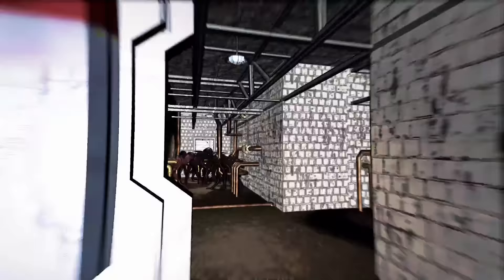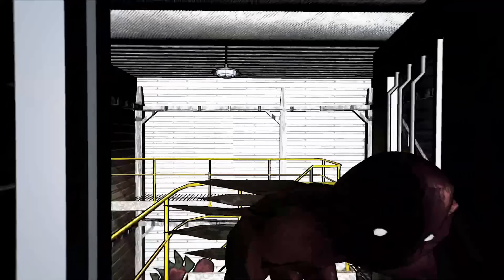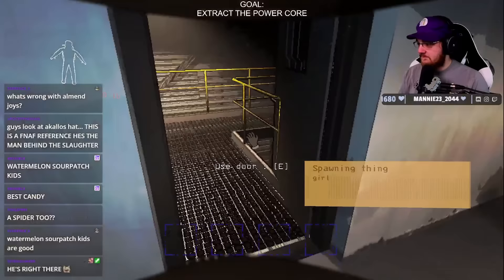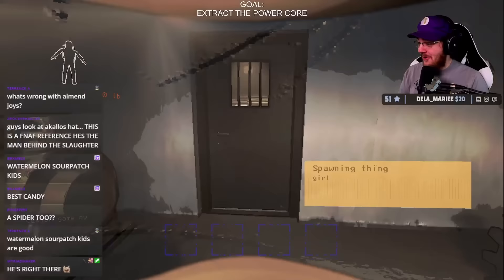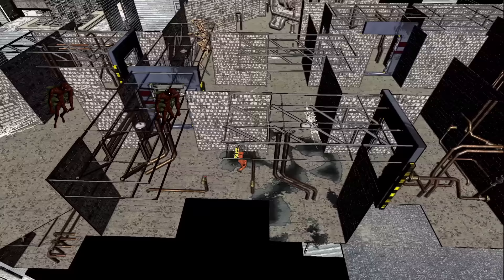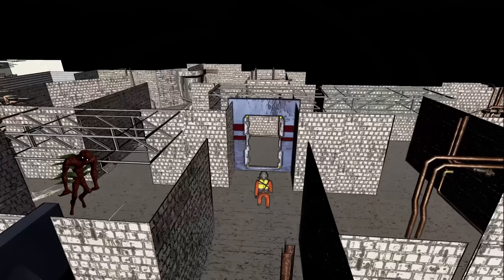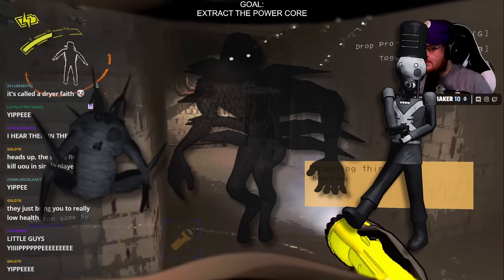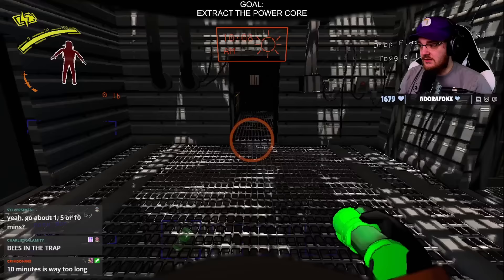I made a mod for Lethal Company that spawns a bracken every 10 seconds, or swarms of yippee bugs, or a coil head, or even a whole orphanage of ghost children. Our goal is to find and extract the apparatus from the facility as quickly as possible, because every second I waste closes off more escape paths and brings us closer to the eternal cold touch of the void. We have to be both sneaky and fast to survive the gauntlet of different monsters, starting with the warm-up round — the goddamn yippee bugs.